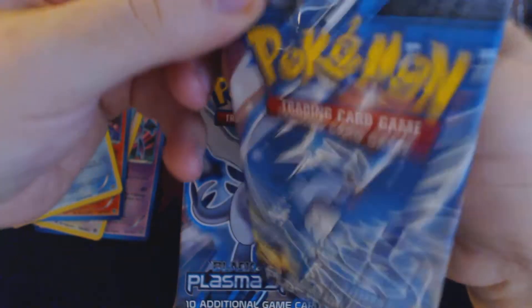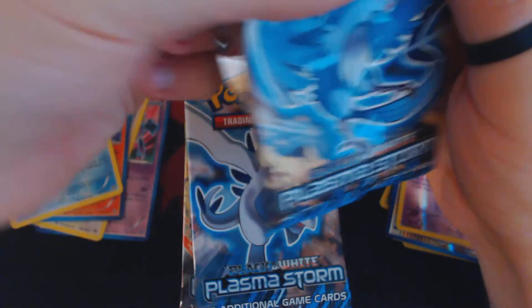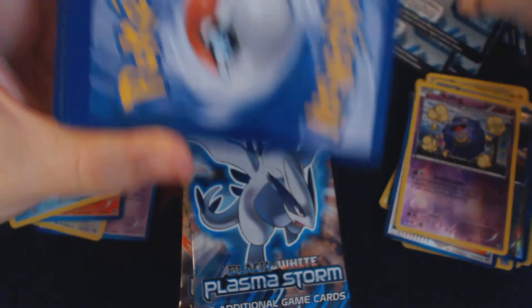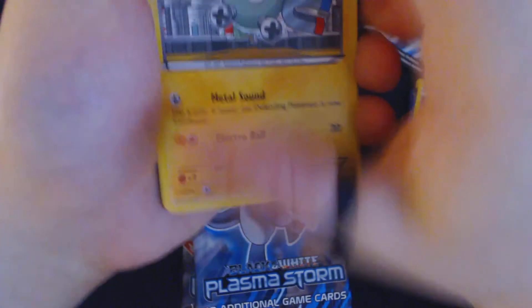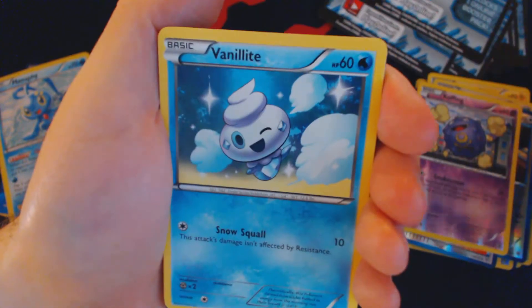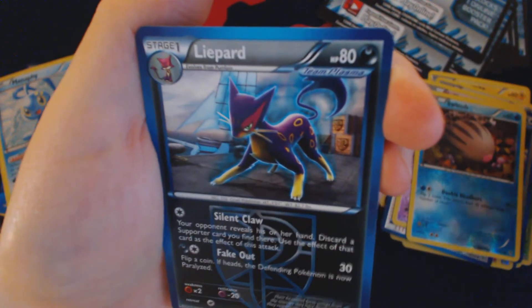Also going alongside the pre-releases is the Theme Deck Challenge. Now, some pre-releases might have these and some might not. All the ones in my area up in the Minneapolis area will have the Theme Deck Challenge run as a sort of side event, as a precursor to the actual tournament. Pack twenty-one: Magnemite, Clefairy, Lotad, Purloin, Vanillite, Colrus Machine, Magneton, Gerder, Reverse Holo Swinub, and Leeperd.